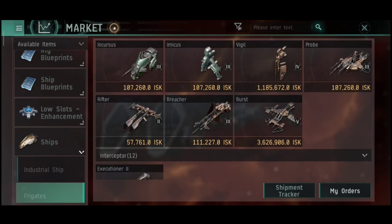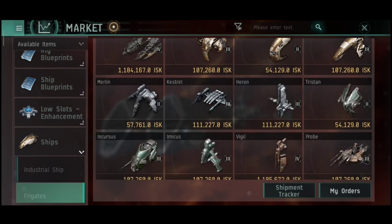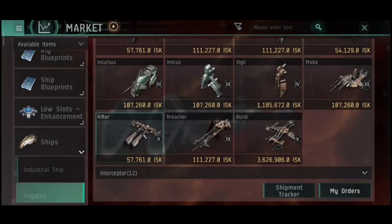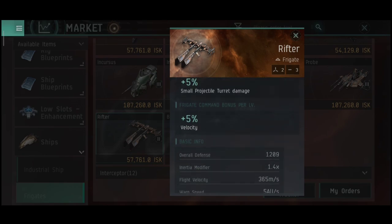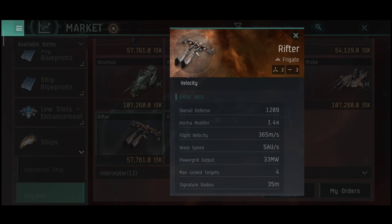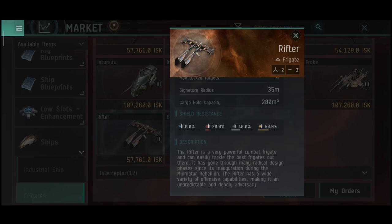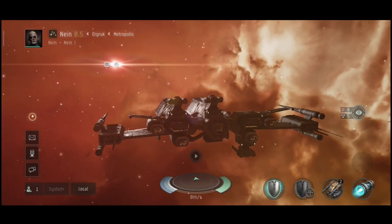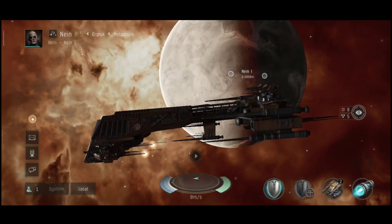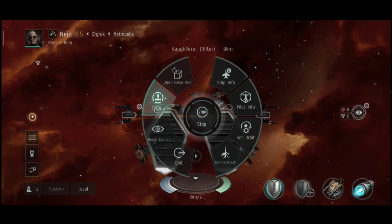There are some things this ship does lack. One of them being medium slots — it doesn't have any, which sucks a big time, since back in the original EVE Online I did use this ship for PvP a lot. It's cheap and really effective. 5% bonus to projectile turret damage per skill level, 5% velocity per skill level, 2 high slots and 3 low slots.